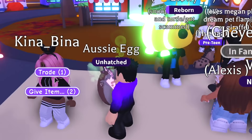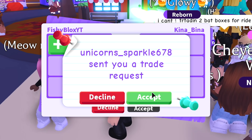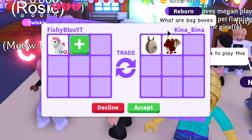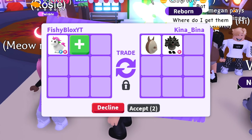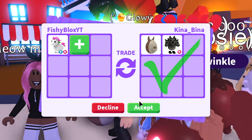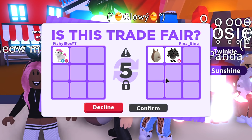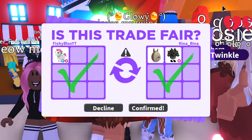I saw someone looking for a unicorn, so I sent them a trade request. They're offering a dragon and an Aussie egg for the unicorn, which has fly ride on it. They removed it, then put it back. They do look like a new player. I don't like unicorns much but I do have a lot of them. Might as well trade it to someone who really wants a fly ride unicorn — so enjoy the fly ride unicorn!